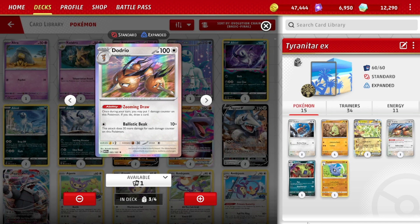As we build up damage counters over the course of the game, we do become vulnerable. But the attack is quite nice too — Ballistic Beak for one colorless energy does 10 damage plus 30 more for each damage counter on this Pokemon. So if you get it there for a bunch of turns and build it up, it can be a nice single-prize attacker. So a 3-3 line there.